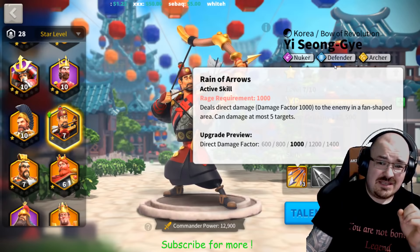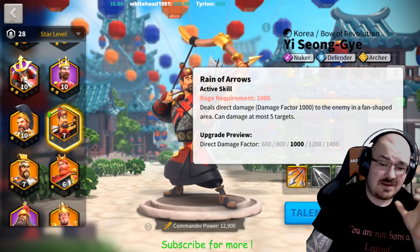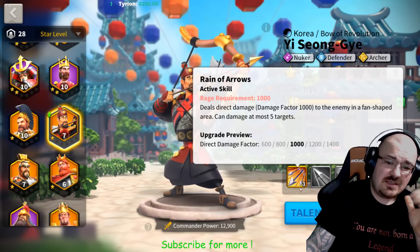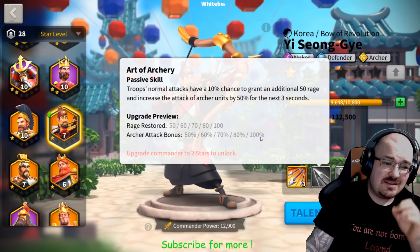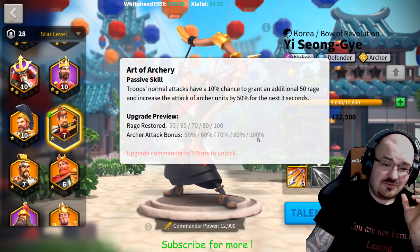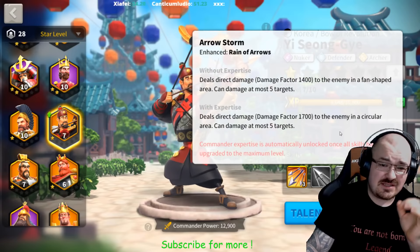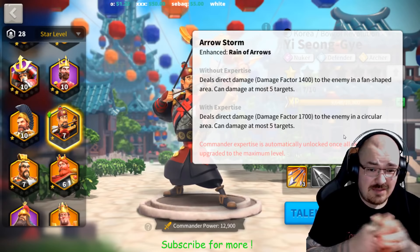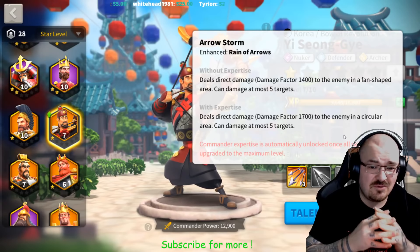He's a nuker and a defender, and archers are not highly associated with a defender skill, but it might be proven otherwise later on in the game. As a nuker with archers, I highly agree, because his second skill gives a 100% archer attack bonus for three seconds — that is freaking insane. If you're going to max Lee Seonji out, considering his fourth and last skill, he's going to be the most powerful nuker in the game and the most fearsome commander available.